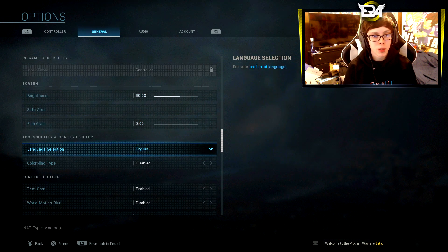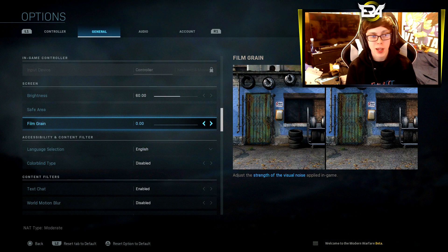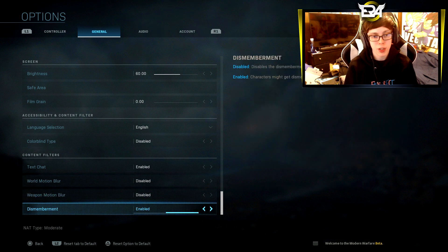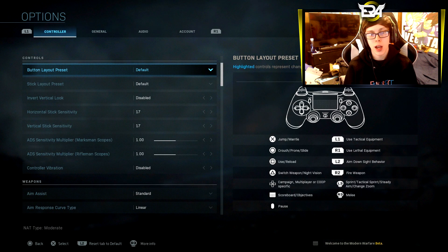So you want to go over to film grain first and turn it down all the way. It just makes the game look a lot better — as you can see on screen, you can see the difference. Personally I think it looks way better without it. Also turn off weapon and world motion blur. Editors just don't like it, it looks a lot better, and editors can add motion blur personally into their edit anyway. So just make sure you disable those.